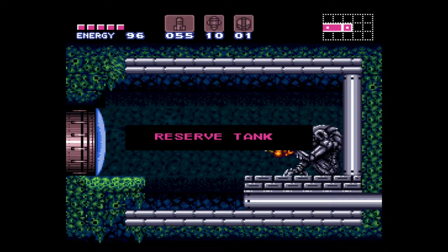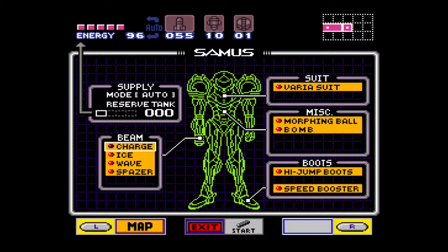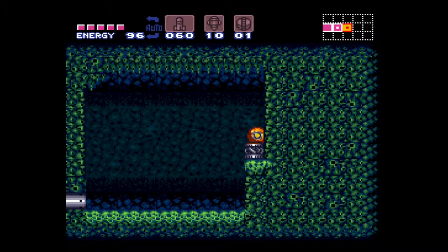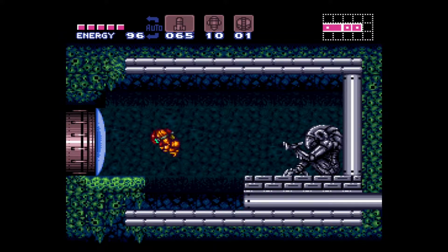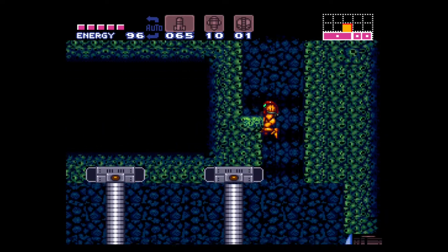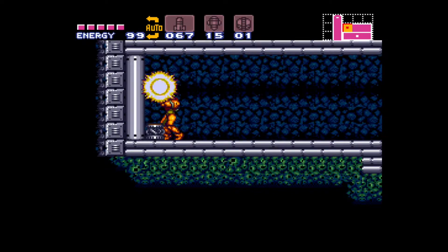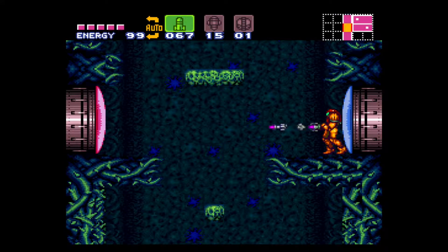Oh lovely, reserve tanks! The reserve tanks are a pretty awesome addition to the game. It's basically extra energy — an extra life in case you die. This room has like three different items: a couple missiles and then the reserve tank. As soon as you get it, the auto just lit up on the reserve tank, meaning that as soon as my energy hits zero, whatever I have in the reserve tank will automatically fill up that much energy.